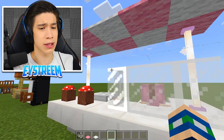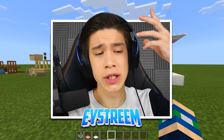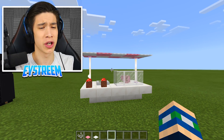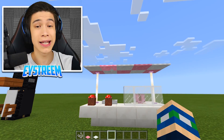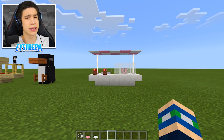Doesn't that look absolutely awesome? An actual ice cream stand with real ice cream, with cones, with ice cream! I have to admit, I'm pretty proud of this build - it looks really cool and it's got to be one of my favorite builds of all time. Of course you can customize this with any color you like for the stand and any flavor of ice cream. But that is build number four guys!